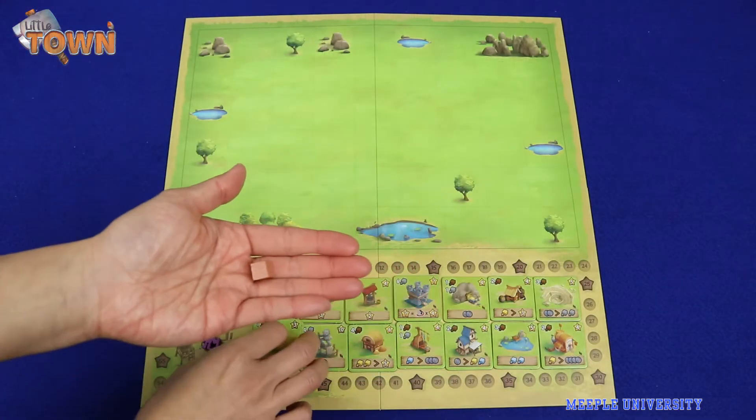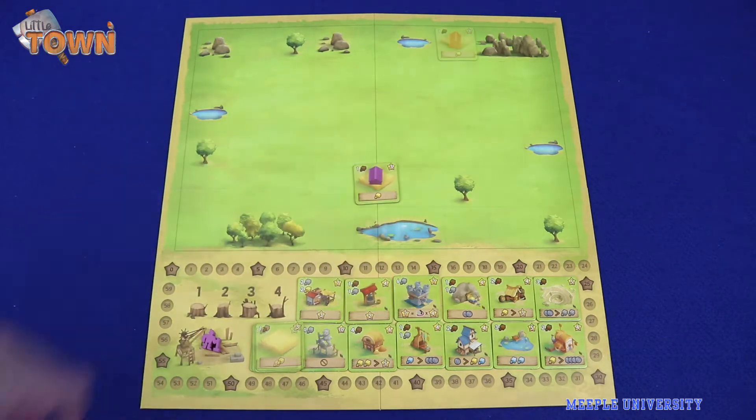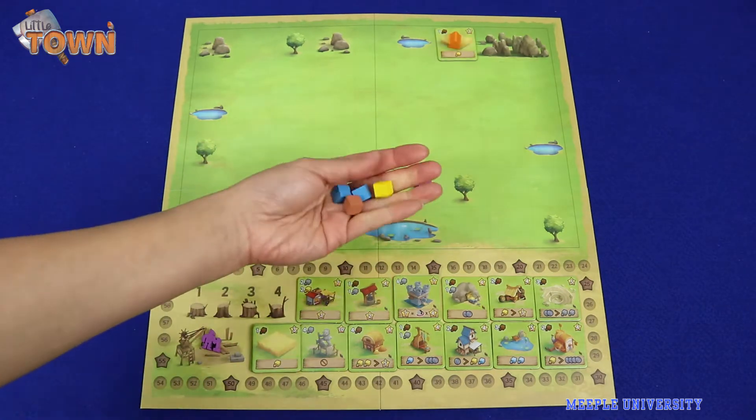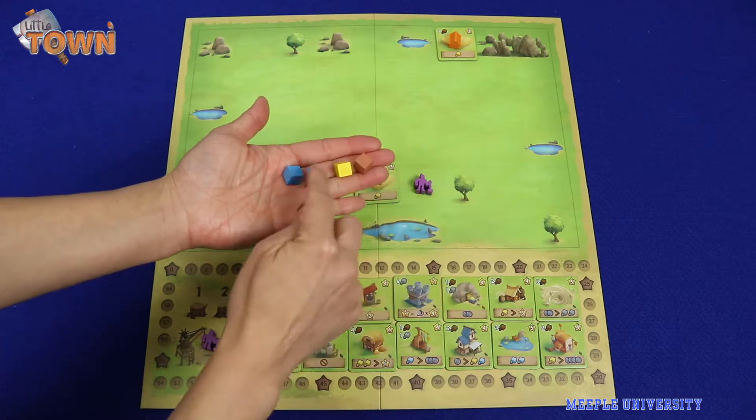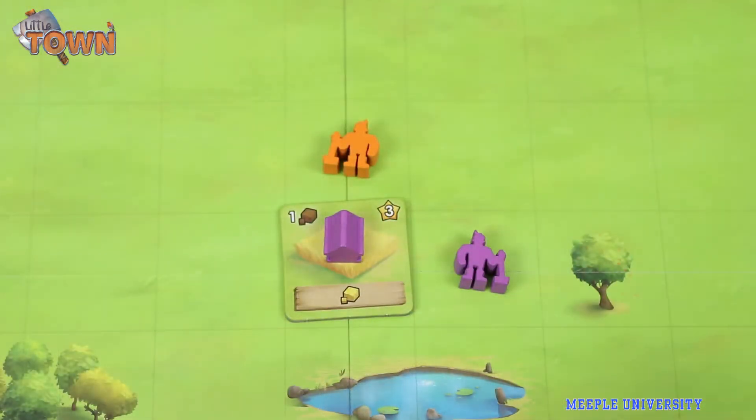They can either: one, go to the construction site, pay the cost and place their building on the grass area; or two, go to a grass area to collect resources from the printed resources on the board or buildings, on all diagonal or orthogonal sources. Players can use other players' buildings by paying a coin to the owner of the building.